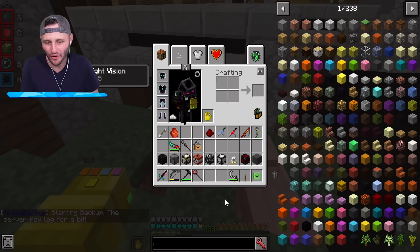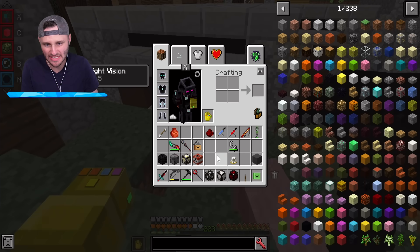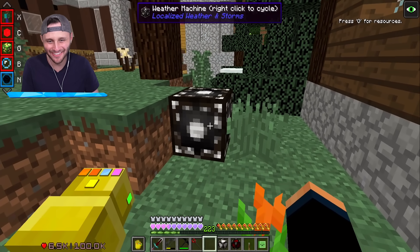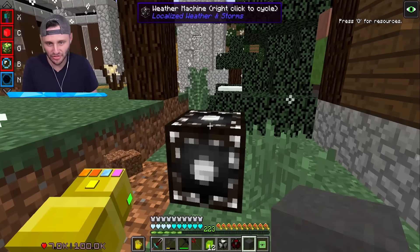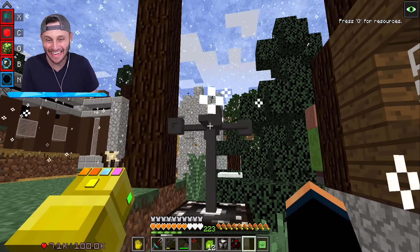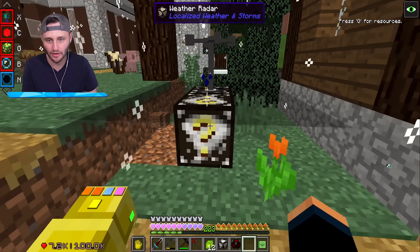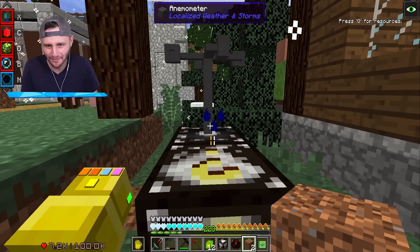I'm sorry piggy. So if I place down all of these machines — let's do weather machine right there. It's already raining! I'll put the anemometer down. Look at it — it's spinning. Look at the wind! Let's put down the weather radar. This will tell me what type of weather — right now it's telling me that we have rain.